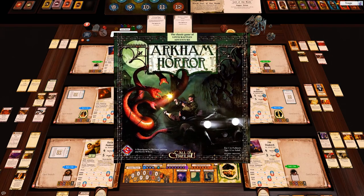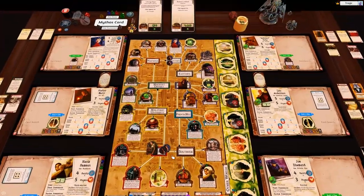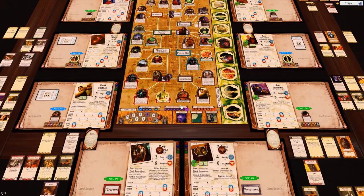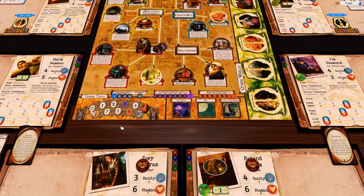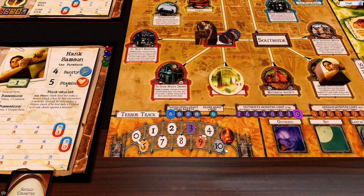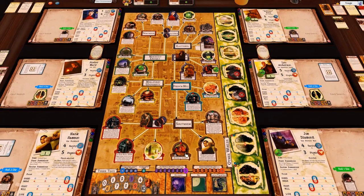Welcome back to Arkham Horror. We are in dire straits - terror track is at five, we've got four gates on the board, and five gates loses the game. We have to close a gate this turn and get to the curiosity shop for those elder signs, because one more terror track point and we lose the curiosity shop completely and we're in absolute nightmare town.